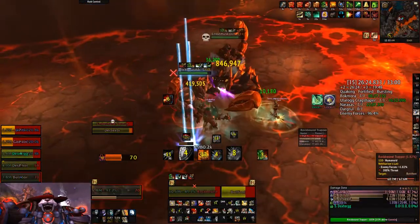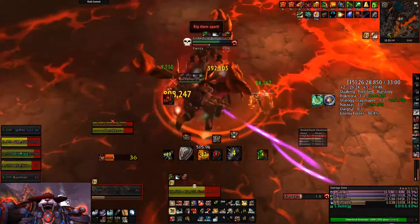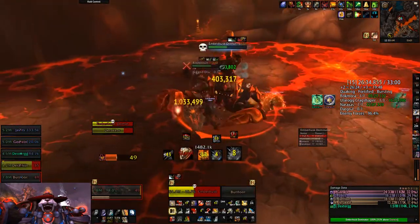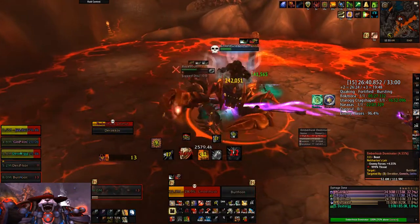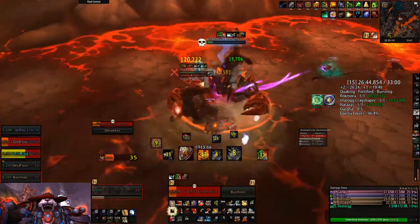Killing every boss in Antorus is worth about 50 Awakening Essence, and they will drop in LFR. So if you're still wanting to get legendaries, I have to recommend LFR. I know, I know — it is a great way to farm legendaries. I'm not thrilled about it either, but LFR is there if you need it.